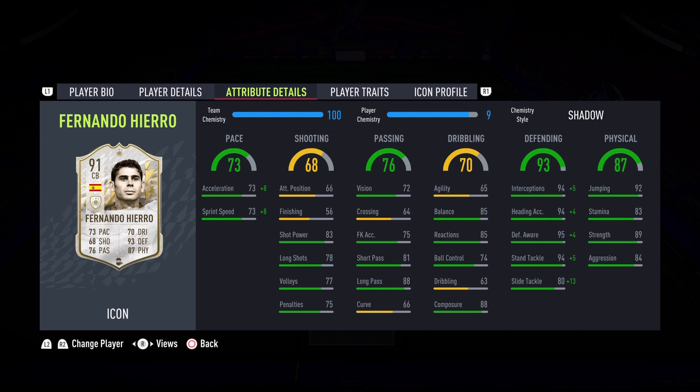Whenever your opponent pressures, you're able to beat that pressure and get the ball out accurately — you love to see that. 70 dribbling, 65 agility — not the best — but 85 balance is really good. 85 reactions is phenomenal and 88 composure as well, making this a clutch card. In key moments he should make the defensive play. 93 defending — look at that triple 94 and also 95. His AI blocking and interceptions should be insane.